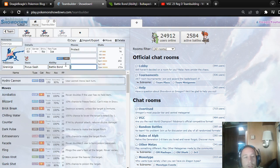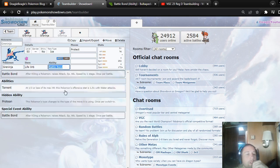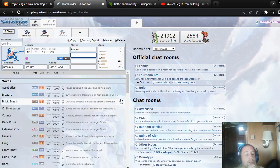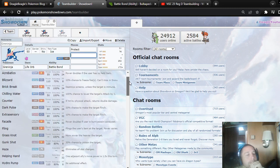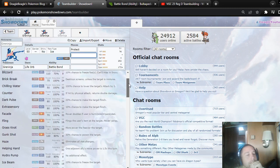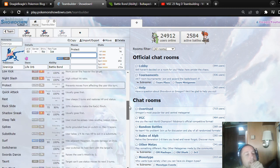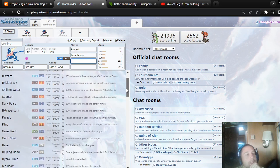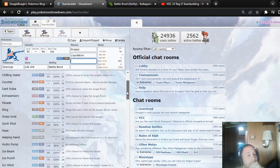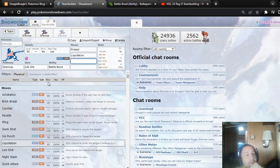It could be mixed. Let's do a Life Orb set, actually — because you could still use Water Shuriken. It does get Liquidation. Let's look at the physical moves now, because I never really looked at them.